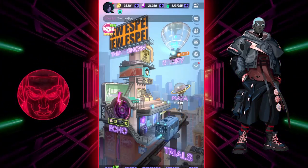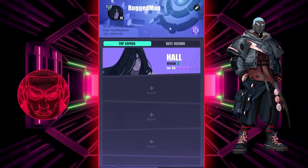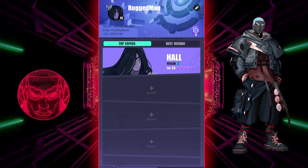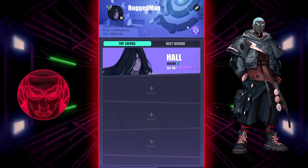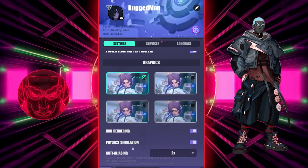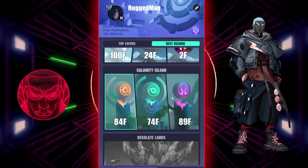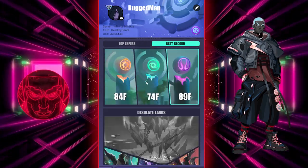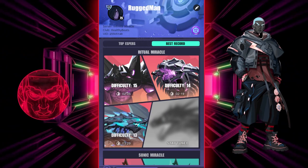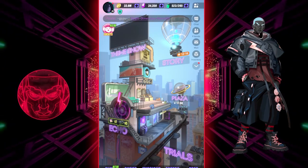What is up guys, it's Coven here and welcome to another account review. This time it's a fairly early to mid game account — I think he's straight in the mid game — and he wants help with tower content: Temporal Tower, Calamity, Infinity Tower, all of this space here. He wants help with tower content, so let's get into it.